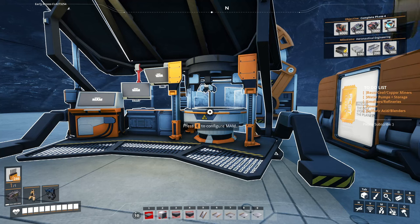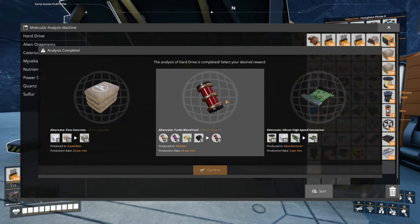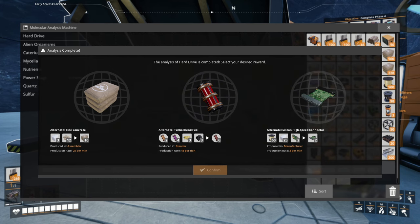For this build, I have planned it actually uses quite a few alternate recipes. The ones you're going to be looking for are: sloppy alumina, the all-clad aluminum casing — which uses the same recipe as the aluminum sheets — and then the pure aluminum ingot recipe. I already have the pure aluminum ingot recipe; I just need to get the sloppy alumina and the all-clad casing. I'm going to go ahead and pick turbo blend fuel — it's a really good one, and I have them to spare.